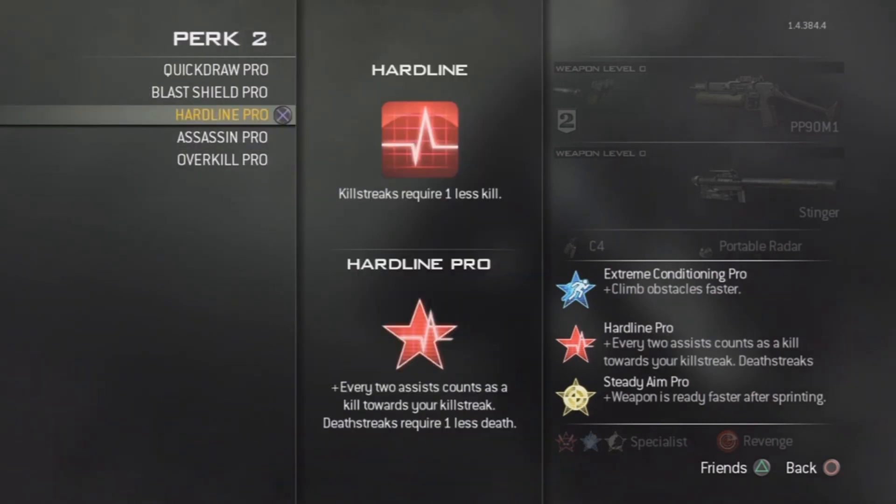Obviously Hardline, because like I said in my other video, if you cap a flag it's only one kill to your specialist killstreak. And if you have a Stinger and take out an air support, you get one point toward your killstreak — one less kill again.